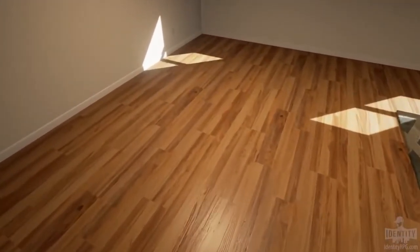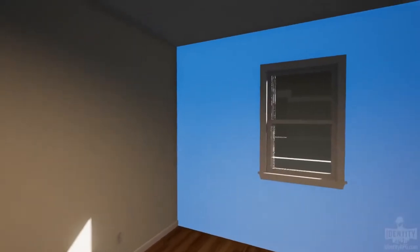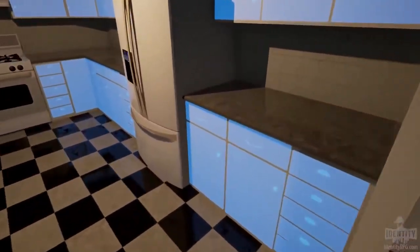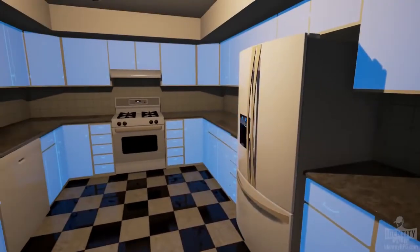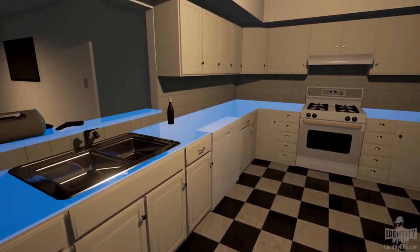Now, like I said, everything in here can be modified and upgraded. Almost every component — even the window trim, the window itself, your ceiling, all of the floors, your furniture, countertops, appliances, cabinets — just about everything you can see can be swapped out.